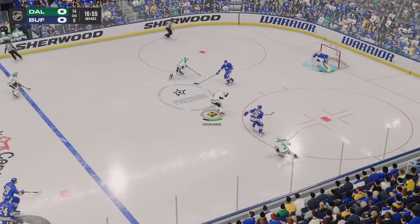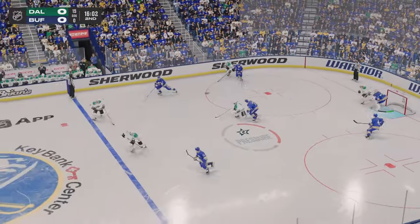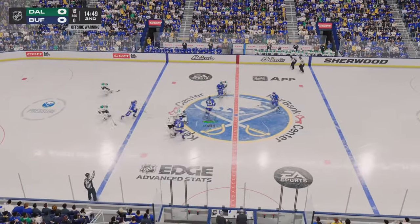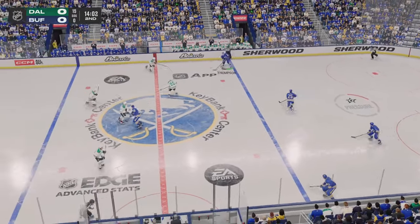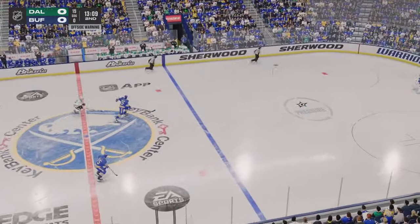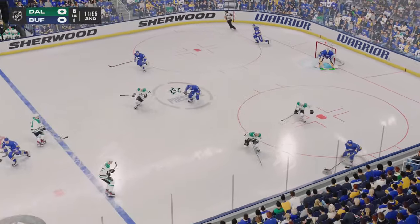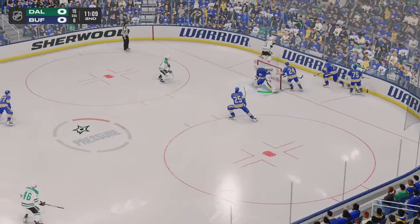Duchesne slugging the puck. Quick feed to Heiskanen — and he slides it quickly to Dumbo. Cripped up along the wall by Jostin. Pokes it away to stay on the attack. Tuck's got it against the boards. Puck moved over to Dumbo. Buffalo's got it in their own zone. He sends it across to Thompson. Looking to set up offensively — angles it over to Power. And that's out of reach and out of the offensive zone. Great hustle to come up with the puck, and it's kicked away. Freed up over to his teammate with a nice kick pass. Dallas takes hold of the puck.